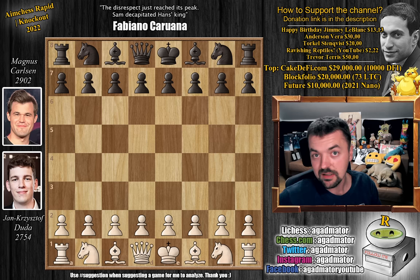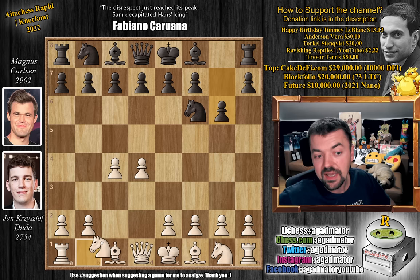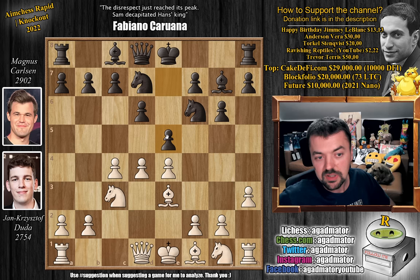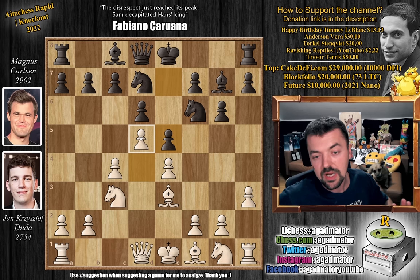Duda with the White Pieces opens with d4. We have Nf6 by Magnus, then c4, g6, and Knight to c3. We have Bishop to g7 — the King's Indian Defense is on the board — and now Pawn to e4. We have Pawn to d6 and h3. This has all been played before, nothing new here. Knight b to d7, Bishop to e3, and now Pawn to e5.